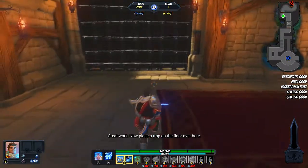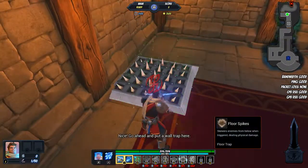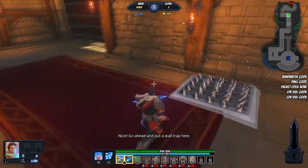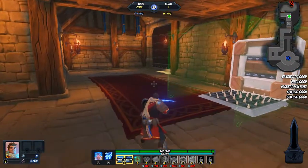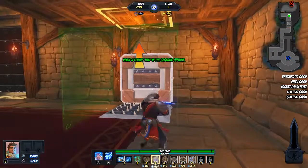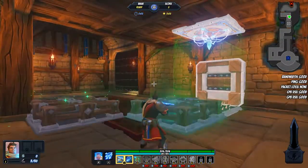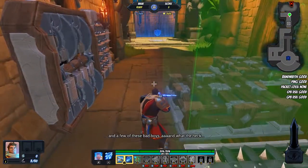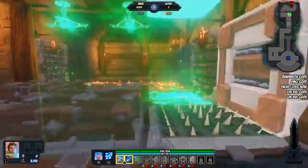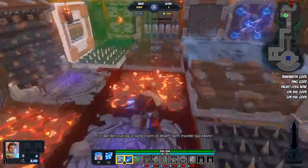Now place a trap on the floor over here. Nice. Go ahead and put a wall trap here. Now toss a ceiling trap up here. This is taking forever — let me help you out. Here's some barricades, and a few of these bad boys. Like decorating a living room of death with murder sprinkles.